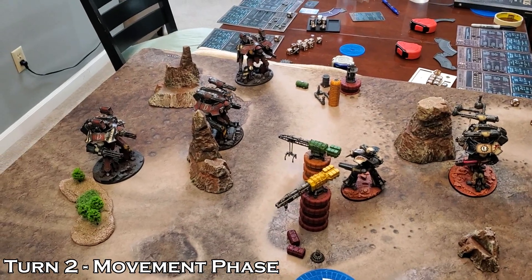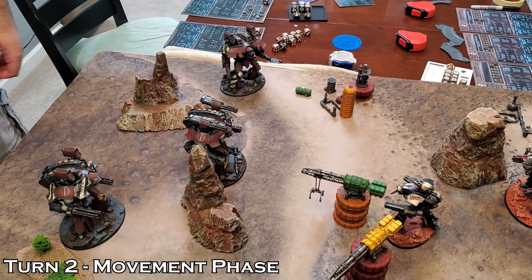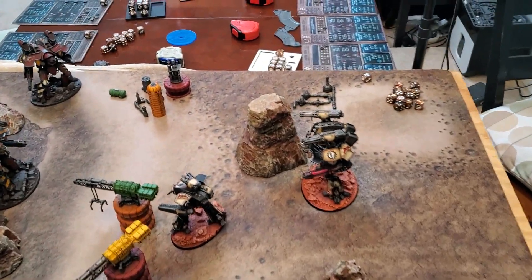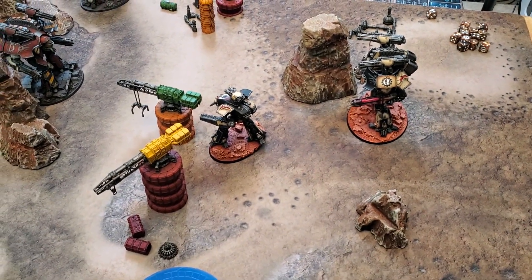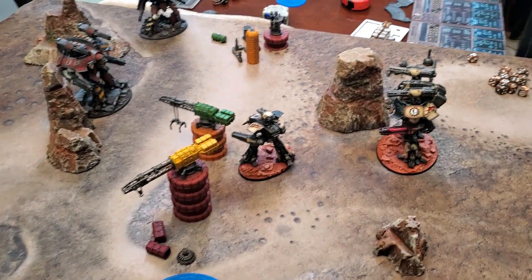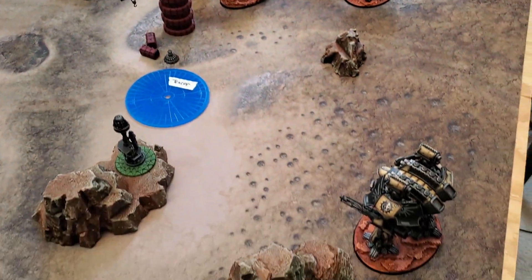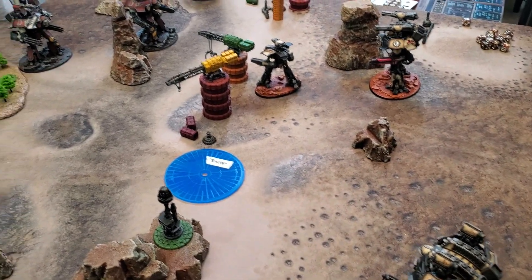Movement phase recap: Tim moved one warlord four inches forward; his two emergency-repair warlords stayed still since they used repairs and can't move and shoot. For me, I gave power to locomotors on the reaver, moving him up nine inches — his reactor is now orange, perhaps not the best idea. My quake-bellicosa warlord moved up four inches and turned to face the oncoming warlord. My other warlord stays put to fire all day. End of movement phase, moving into the repair phase.